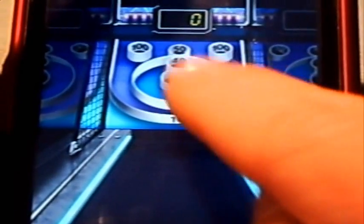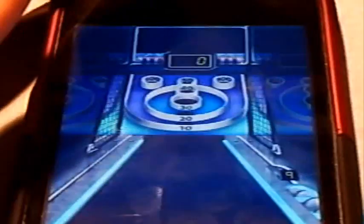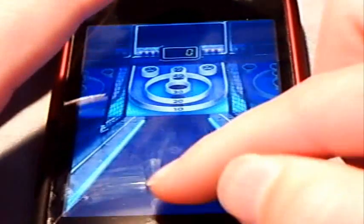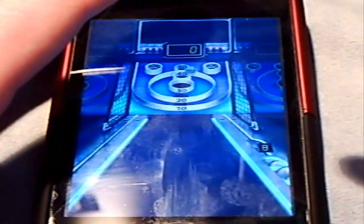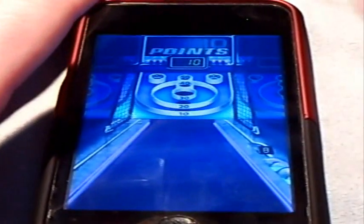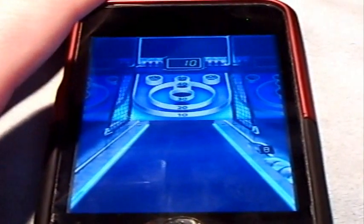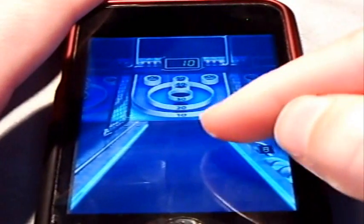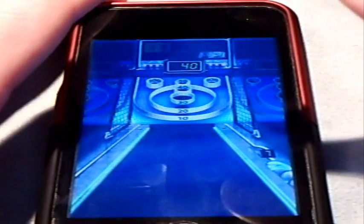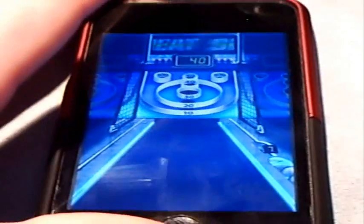You want to try to get the hundreds or aim for the middle area — don't go for the 10. This game is actually really fun and addicting. What you have to do is take one finger, slide it, and hope for the best. You don't want to slide it too slow or too fast, because that can result in getting a 10 or something really low. Just flick it smoothly — there you go, I got 30 points.